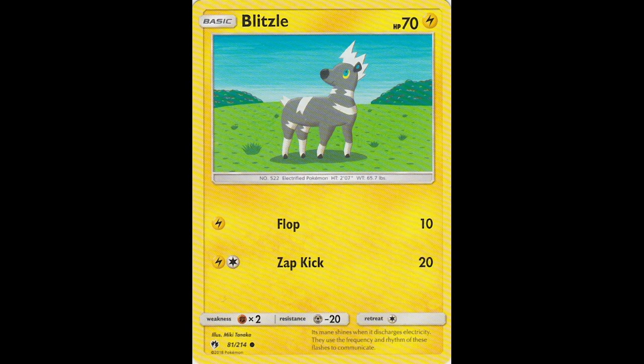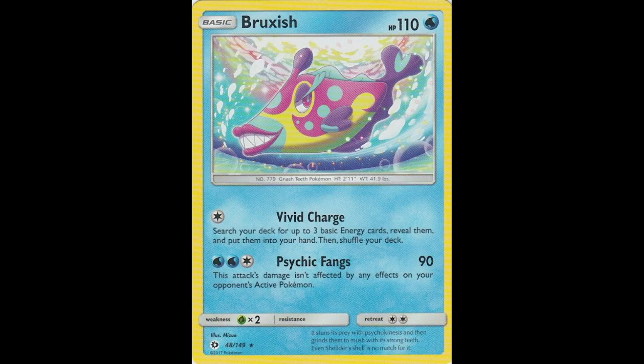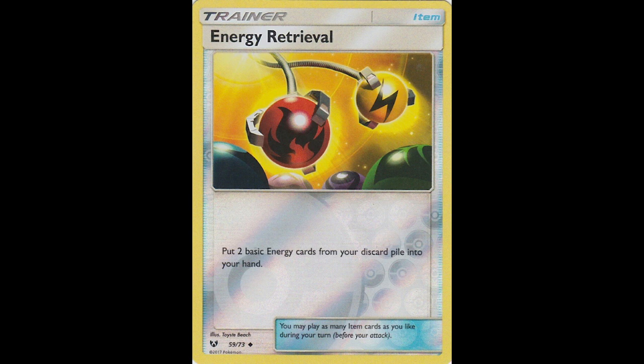Blitzel from Lost Thunder — a random electric zebra standing in a regular field with bushes in the background and clear blue skies. Not much going on. Then the Rusted Sword from Shining Fates — it's Zacian in the background with a glowing sword hovering in front of it. It's a cool art. I like this composition — it shows off that the sword belongs to Zacian while at the same time putting the focus on the sword rather than the Pokemon. Energy Retrieval from Shining Legends — it looks like claw arms holding energy balls, taking them out of a collection. These energy machine trainer cards often remind me of claw machines.